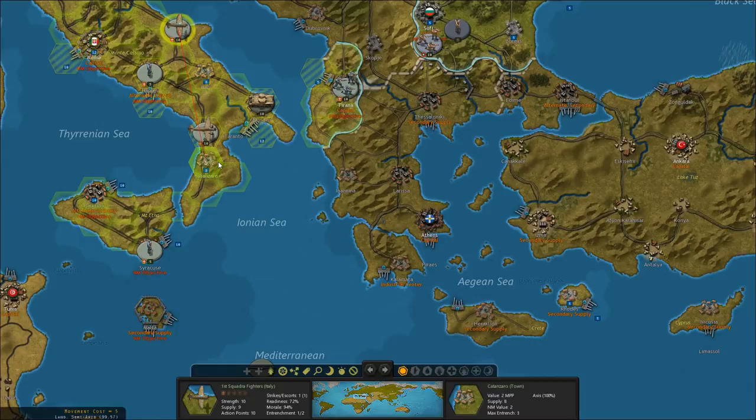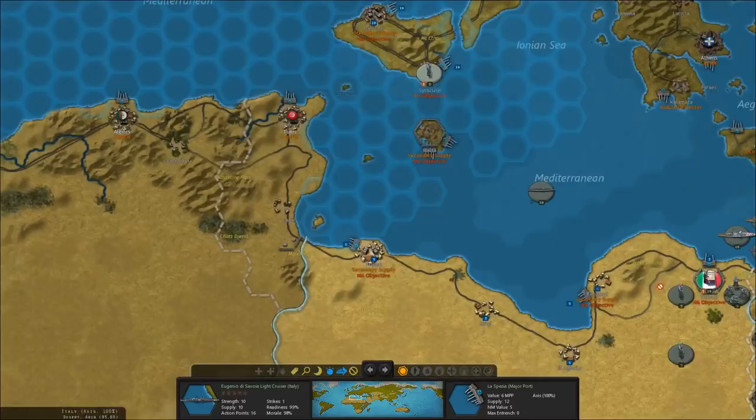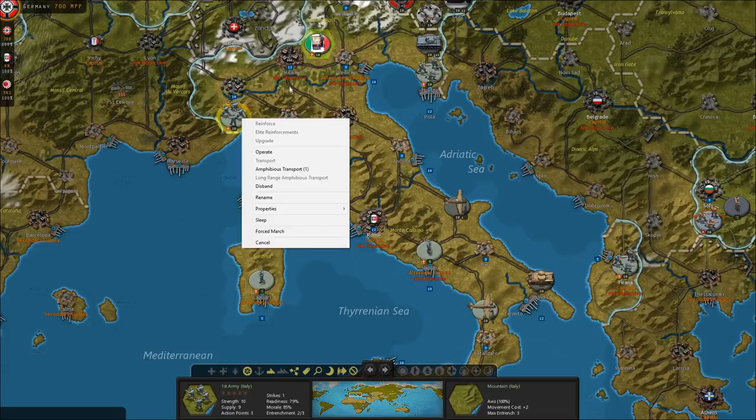Can we upgrade these guys? Yes — advanced fighters. So we're going to upgrade these guys to advanced fighters. We still have another light cruiser over here — hopefully it doesn't get picked off moving past Malta. We'll advance that light cruiser to go join the rest of the force.